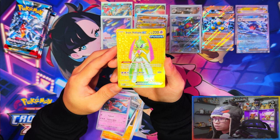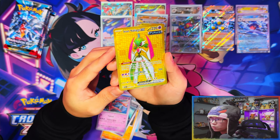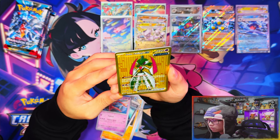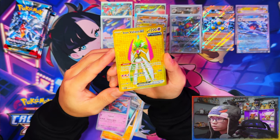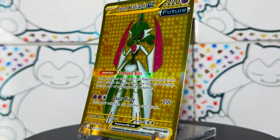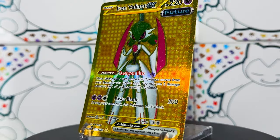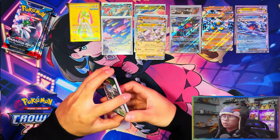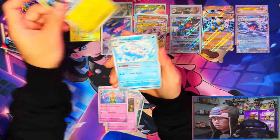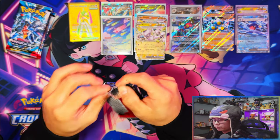Oh my days! Oh my days - that looks freaking amazing! We just pulled the GOLD Iron Valiant ex! Oh, in person guys, this gold card looks freaking amazing - you have to see this in person. My glamour shot might even do it more justice. Wow. I was absolutely not expecting that. The way they did the background with the future variant is just amazing. I want to see the ancient Roaring Moon one now to see if it's just as good in person.